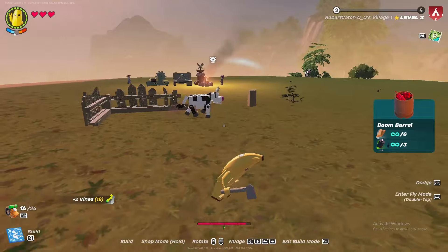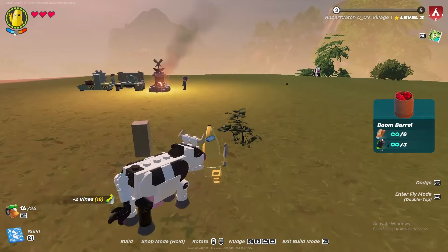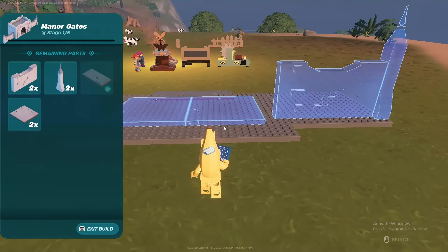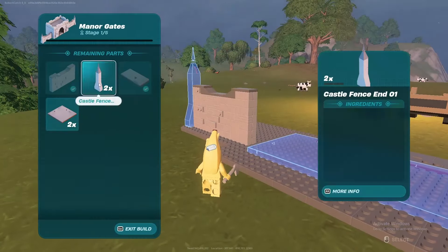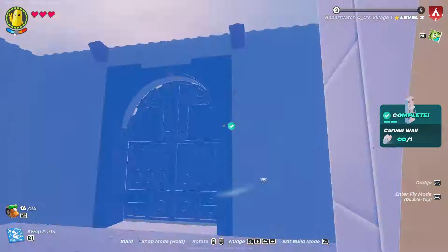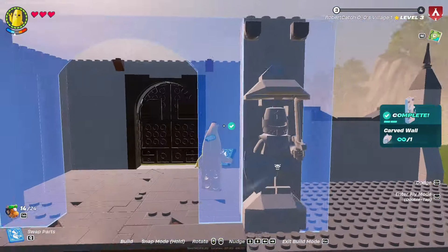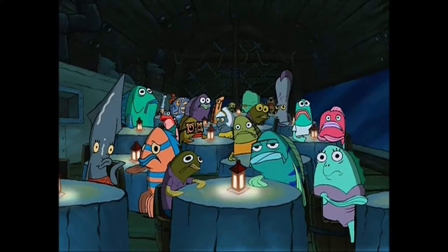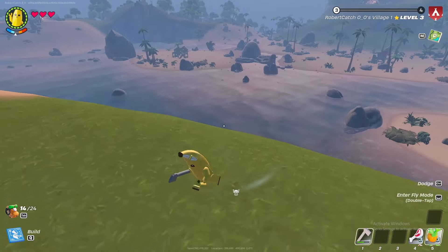We got rid of most of the house — it's time to finally start building. I want to build a gateway entrance which is gonna look sick, but it's gonna take a while. This is looking sick — I even have my own guards, bro. Look at his face! Boom, we have our entrance.